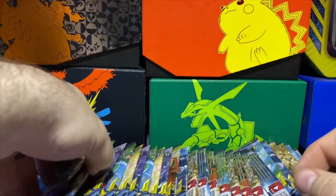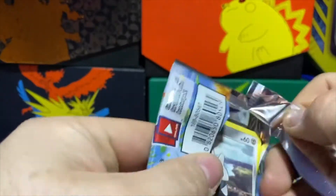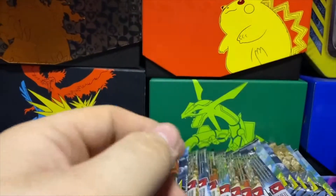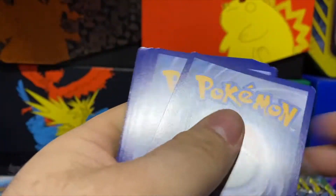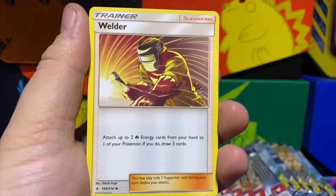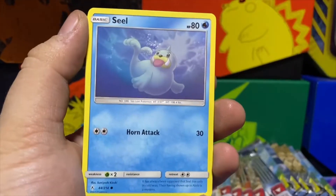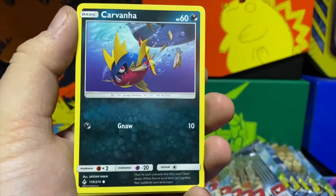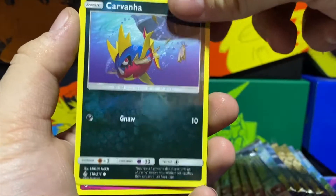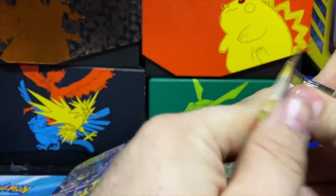All right, we're back — camera kind of died. Still going. Guys, I'm still shaking from the whole thing. Steel-type Energy, Happiny, Welder, Haunter, Vespiquen, Seel, Bellsprout, Gastly, Carvanha, Carvanha again — Illuminati confirmed — and we got a Wigglytuff regular rare.